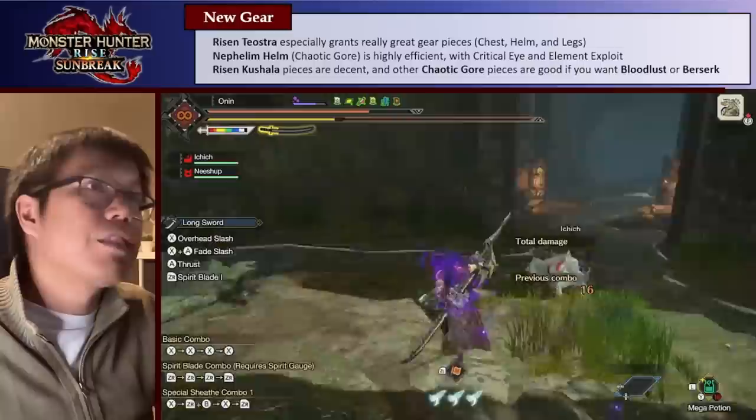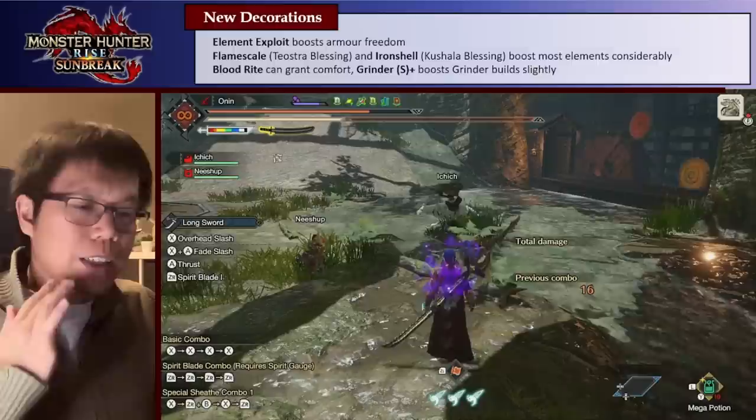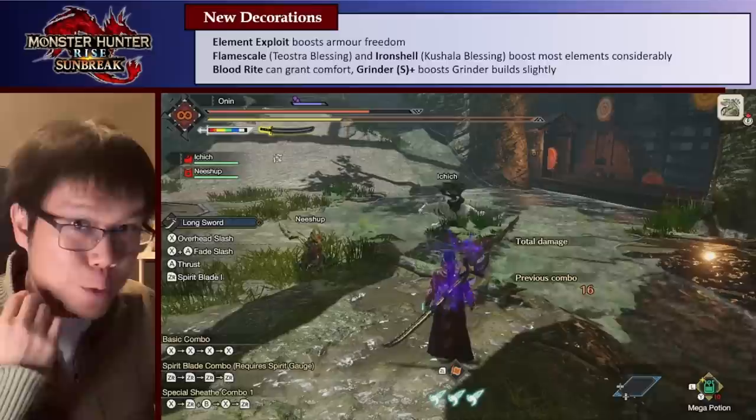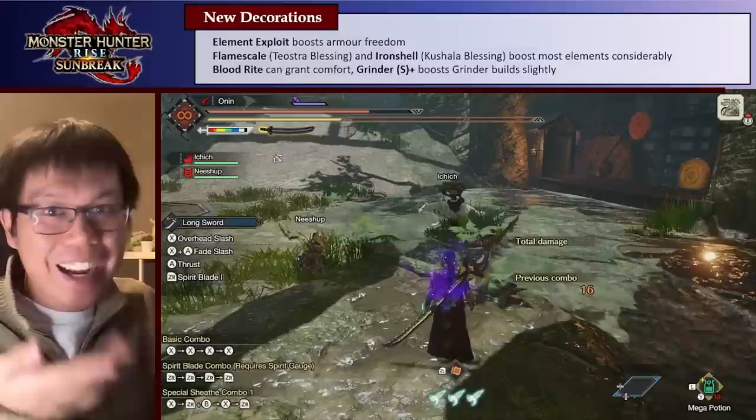As for decorations, we get some really cool ones. Element Exploit is a great one-point skill — with one point it gives you 10% more elemental damage if a monster's elemental weak point is 20 or higher. That's huge: 10% more elemental damage for one skill point is massive. Before, this sort of forced you to use the Silver Soul Mail for elemental builds. Now you don't need to — you can just use the decoration, which lets you use cool new gear like the Risen Kaiser Mail or the Risen Teostra chest piece.